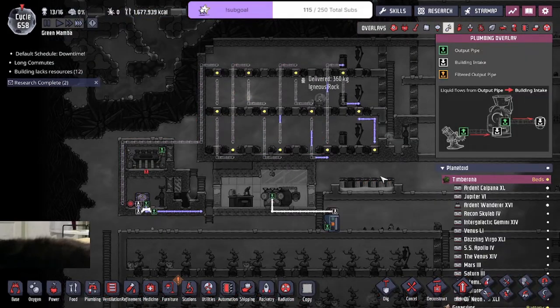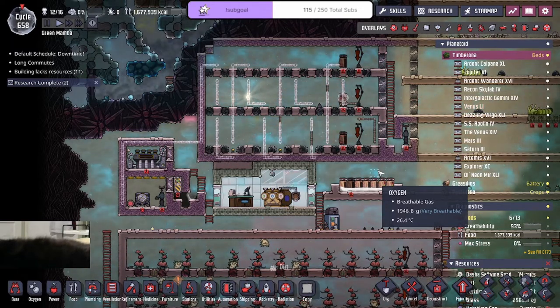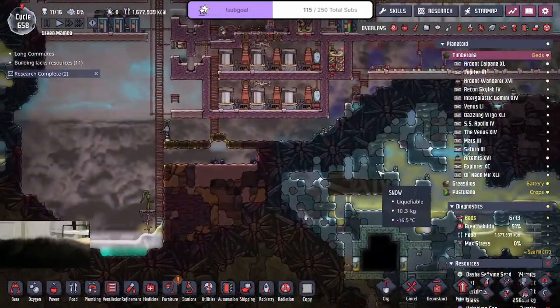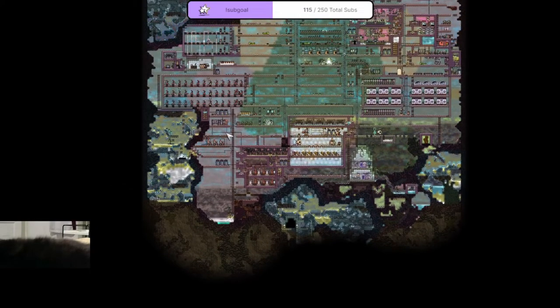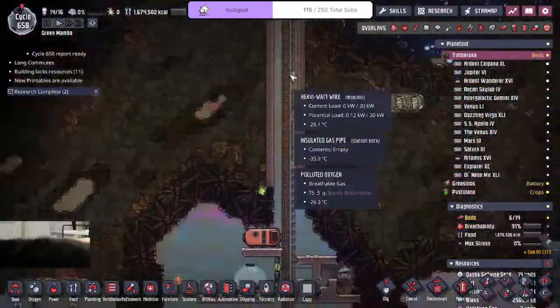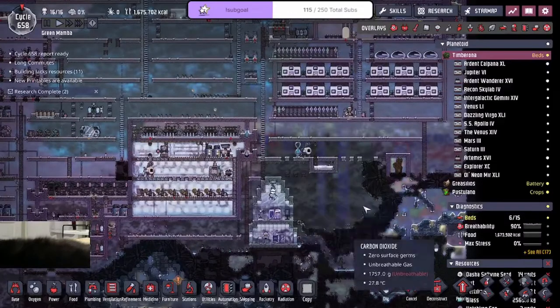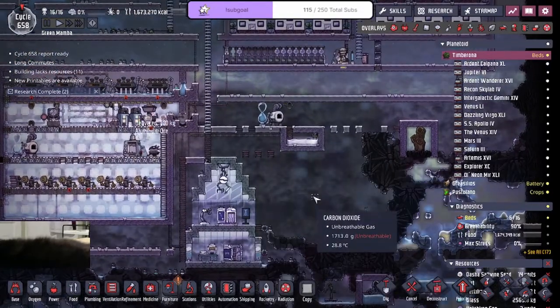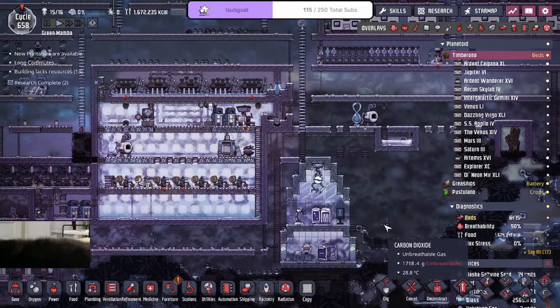There's a mod that allows space holes randomly throughout your map. It's like the flipped asteroid where you have space pockets in the middle of your map — I've seen that before in some map generations. It's a space vacuum: you have a small miniature space hole in the bottom of your map, surrounded by abyssalite, with space exposure. It's actually pretty convenient because you could just dump stuff into it.